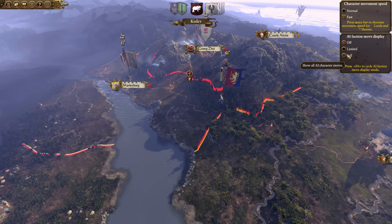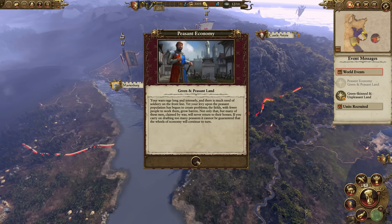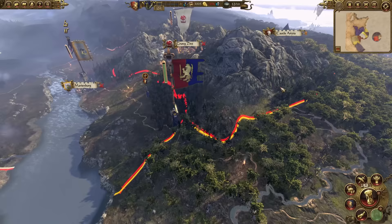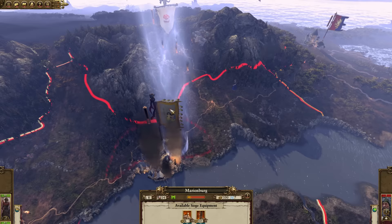As we move on with the next turns, Marienburg and the Skull Smashers are building up their doomstacks. With our king and his main army, we will choose to attack Marienburg. The reason we're doing this is to stop our enemies from actually building up their stacks. You can rush either the Skull Smashers or Marienburg, but Marienburg is a much better economic target to go after.